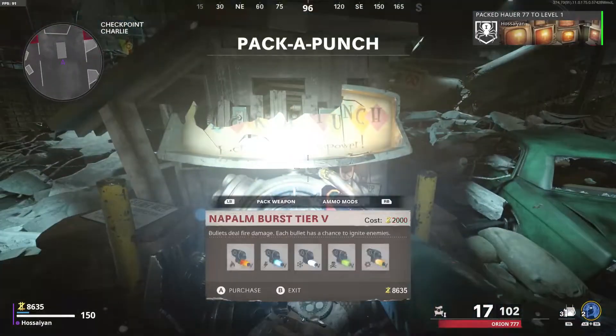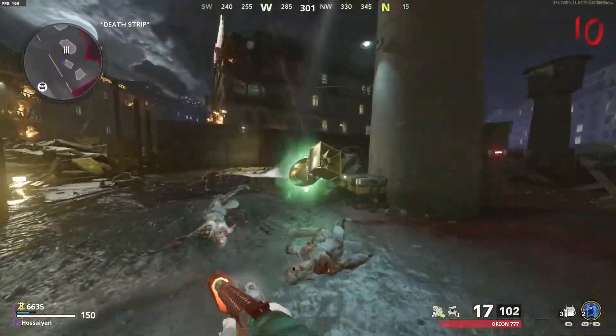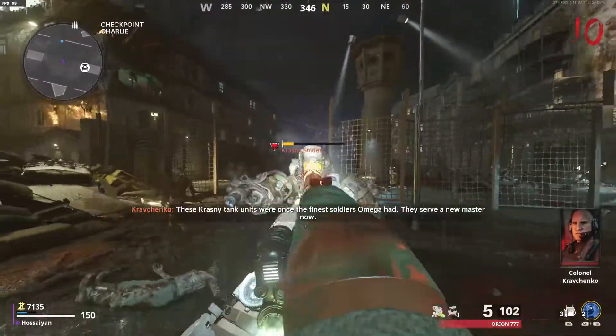Once you have brain rot on there, go ahead and get to around round 10 and you're going to spawn a Panzer. Once the Panzer is in, go ahead and kill him and he's going to drop a battery.